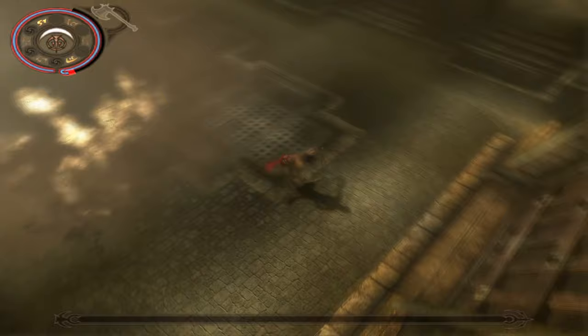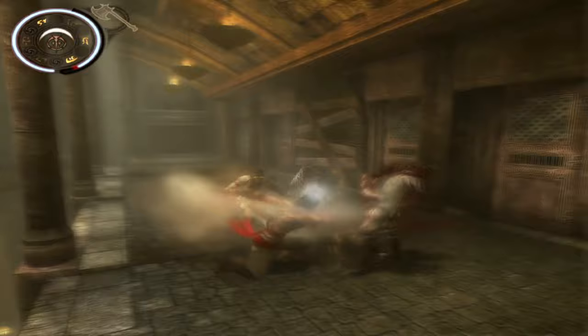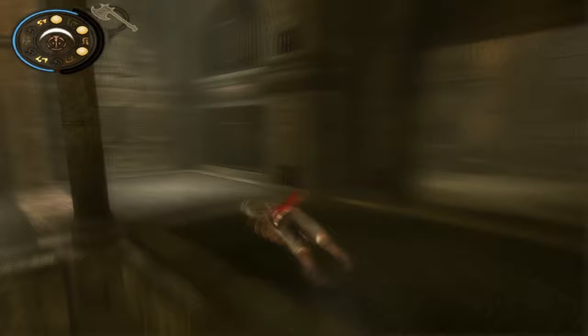After clearing the floor we can make our way back to get to the life upgrade. Since we have the scorpion sword now we can break through these walls to get to the life upgrade.